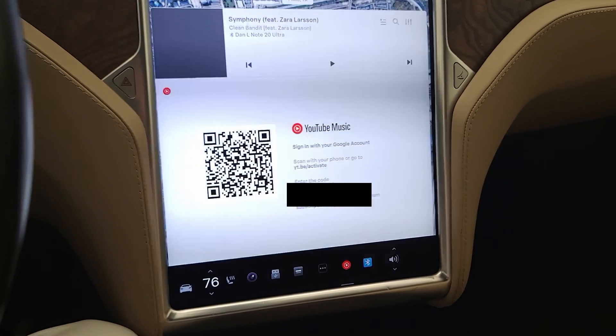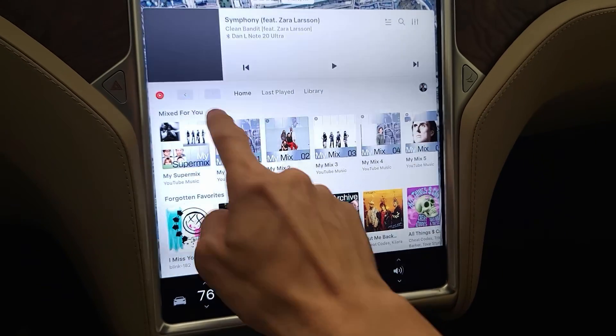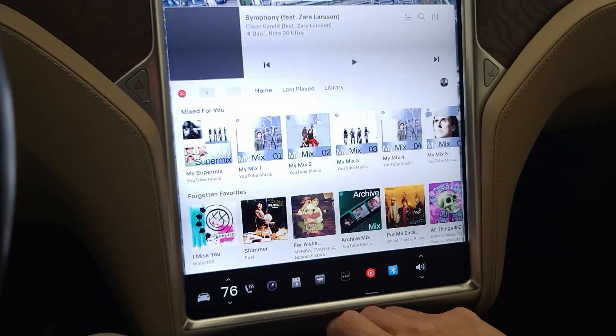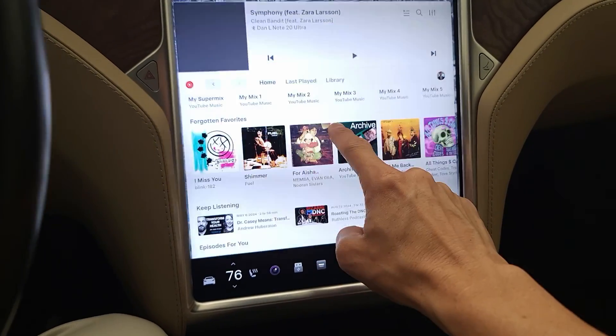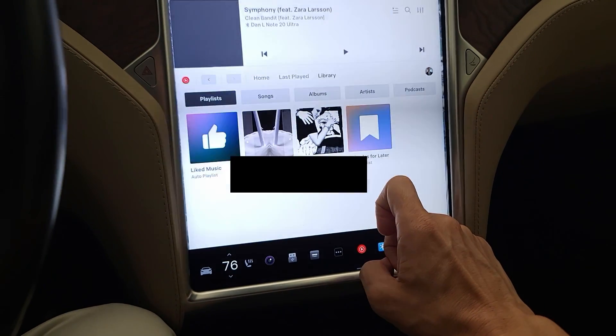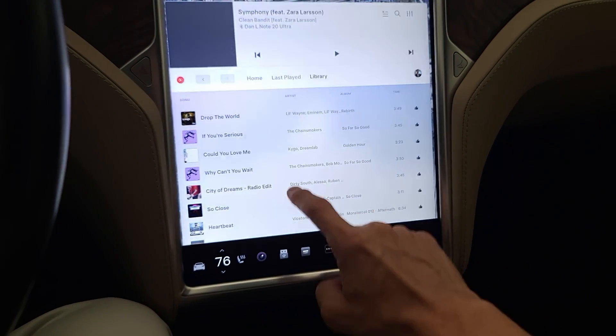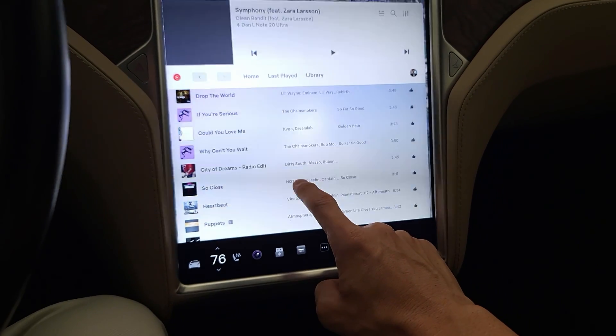Let's take a look at YouTube Music next. I got YouTube Music connected using the QR code, though because I had to type in a code it was actually less convenient than Amazon Music where Chrome remembered my password. Here's the YouTube Music UI — same navigation buttons as Amazon. I've got my library and liked music here. I hear there's an issue with playlists, which is kind of annoying.